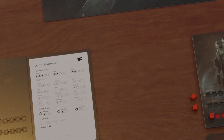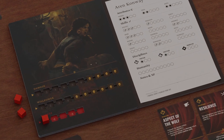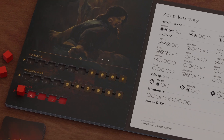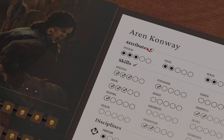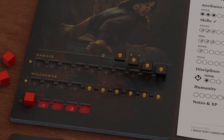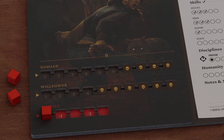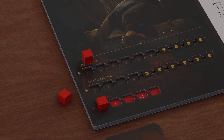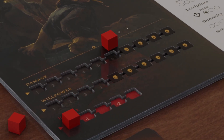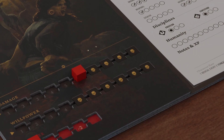Now, let's look at a player's board more closely. The damage value is determined by multiplying your character's physical points by two. For example, here you have three in physical attribute, so your damage level is therefore six. You can place a tracker cover to hide the points you don't have access to yet. Every time your character sustains damage, you track it here from left to right. If the tracker reaches the character's limit, that player experiences torpor and is out of the scenario.